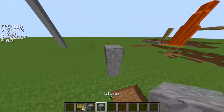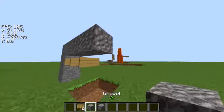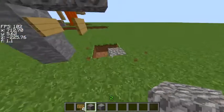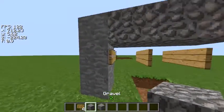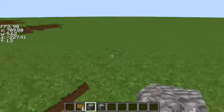Gravel will normally fall, but with a sign underneath, gravel will not fall. You can put signs in front of each other to extend the gravel line. If you break one sign, only that one gravel falls, but if you break the first sign you placed, they all fall. So you can pretty much see the basis of the trap already.